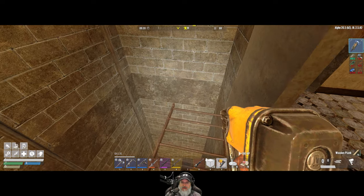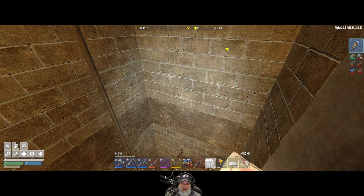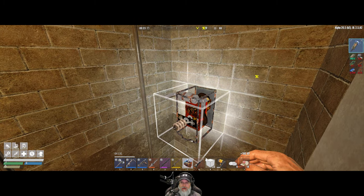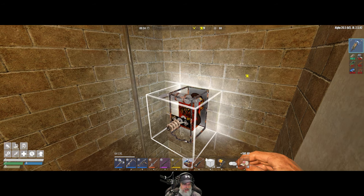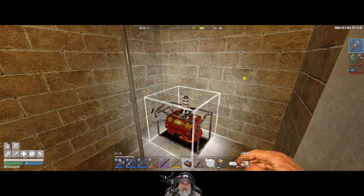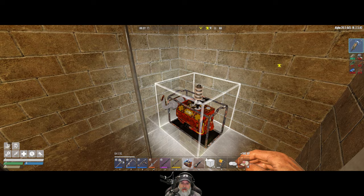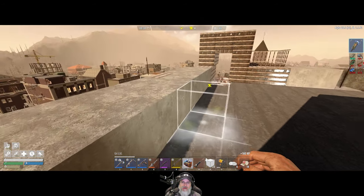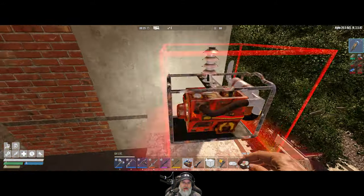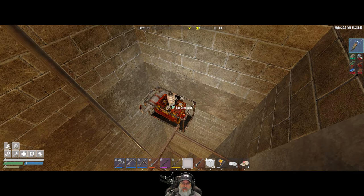I should at least upgrade those to wood so I don't accidentally pick them up - I can see myself doing that. Okay, let's put the generator in here. If we do an on-face - it doesn't really matter what direction it's facing but kind of want it to be like this. We want it on that level. It doesn't really matter a whole bunch I guess. We could put it even down a level. There we go.